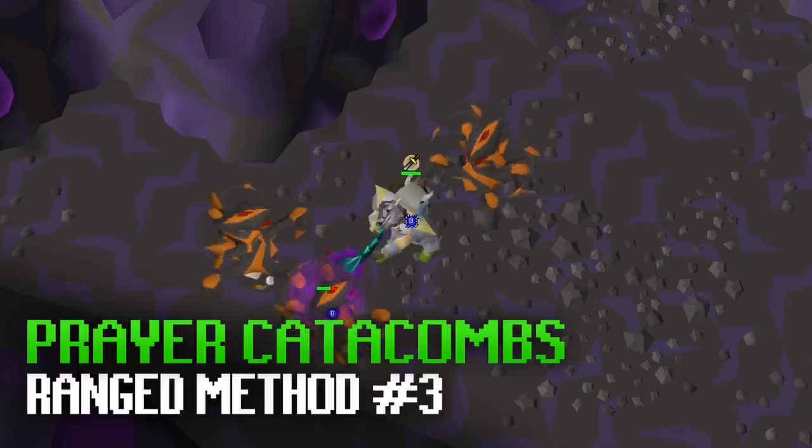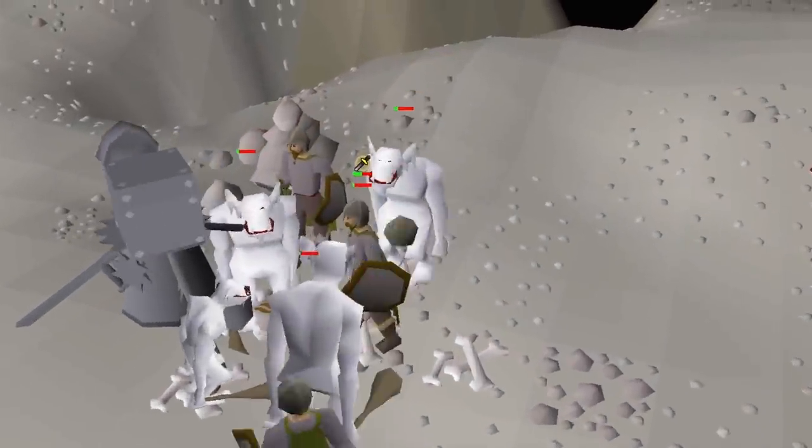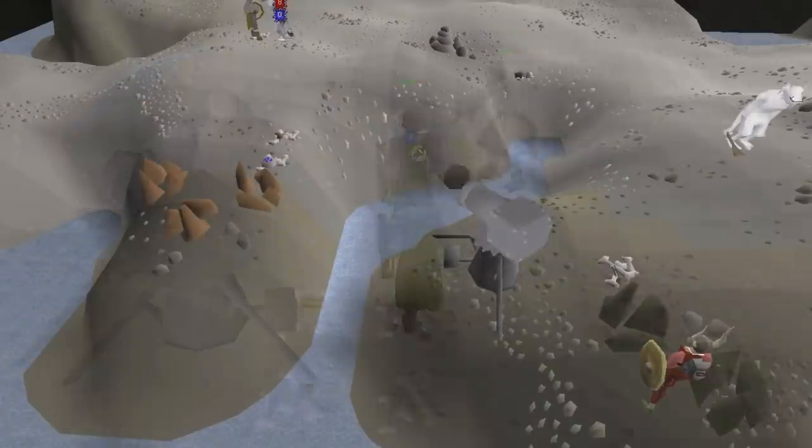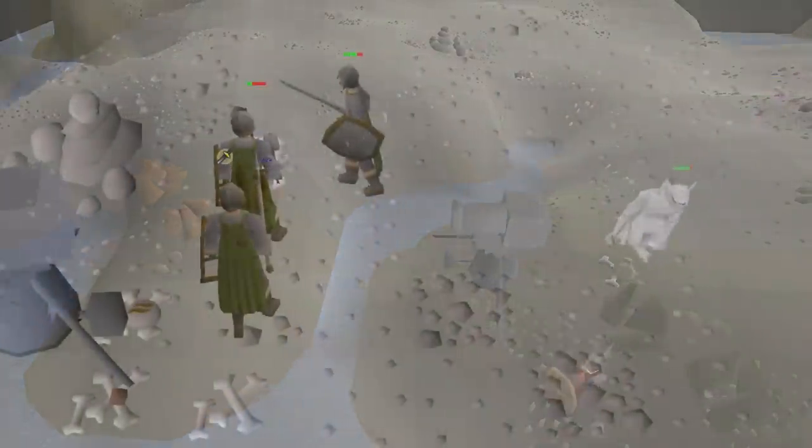A great example of a task you can cannon while making money is Ice Trolls. They drop granite shields and high-tier rune gear, but you can also do them off-task if you want to cheaply and quickly train your range level.